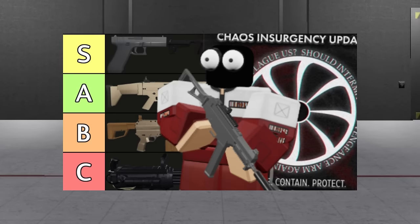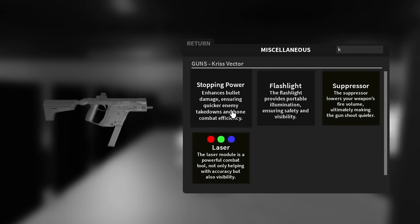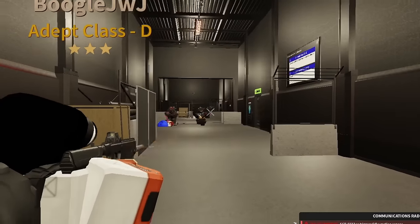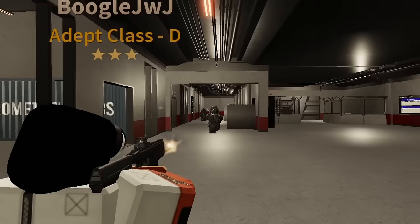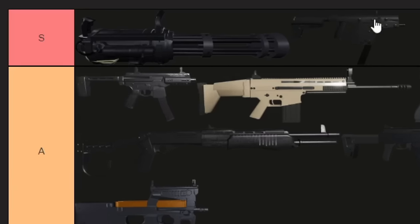So previously I made an SDP roleplay tier list, and I also reviewed the SDP weapon attachment, Stopping Power. And guys, I think I found a really cool combo. I'm talking about the Chris Vector and the Stopping Power attachment. This combo is pretty amazing. I think that brings this weapon to like an A tier, so like an S tier weapon.